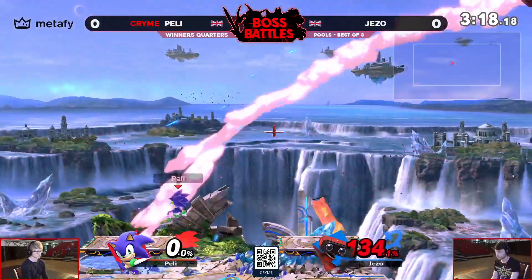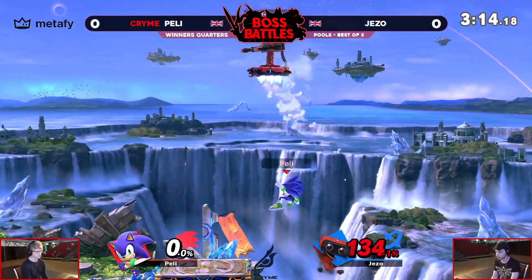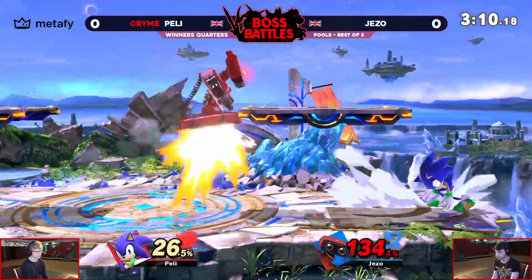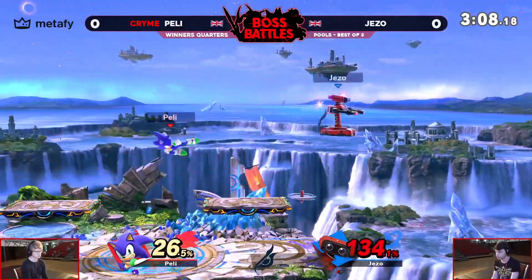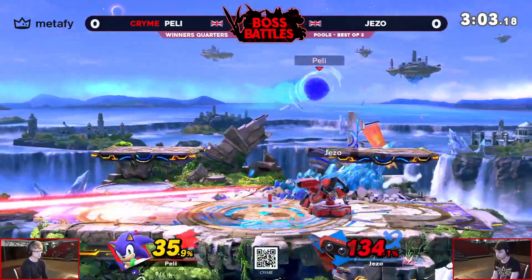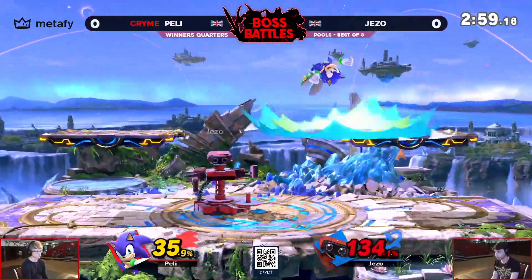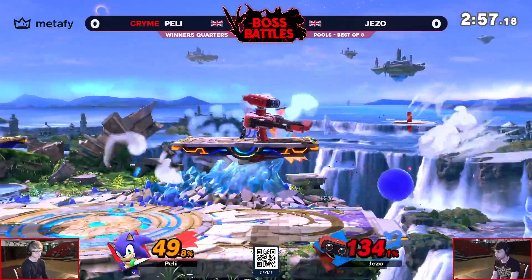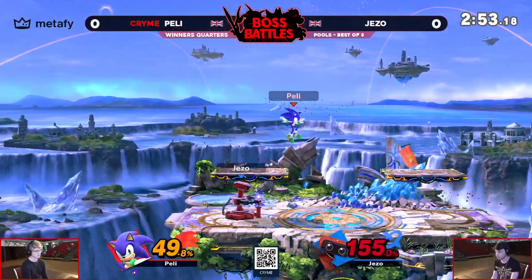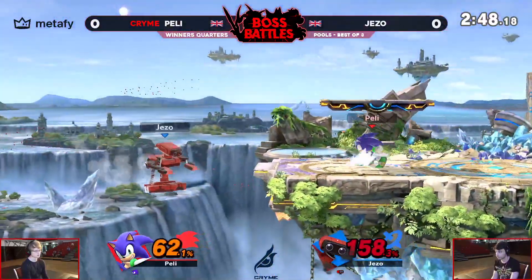Sonic has a pretty decent easy time recovering and shows why he's so good in the air, with that huge back air knocking the gyro out of hand. Jezo does not want to come down, but instead lands a back air into a gyro throw — 26%. It is anyone's game here at this point. Jezo's just got to play really patient with this gyro, control this stage, dodge those spin dashes which have proven fatal for robots in the past, and the gyro is going to hit. Looking for something huge on that re-grab — and now the gyro is just taking control of the stage.